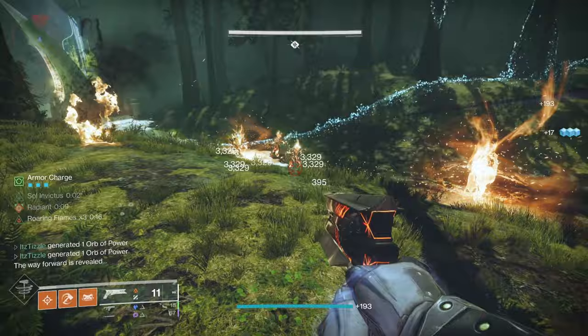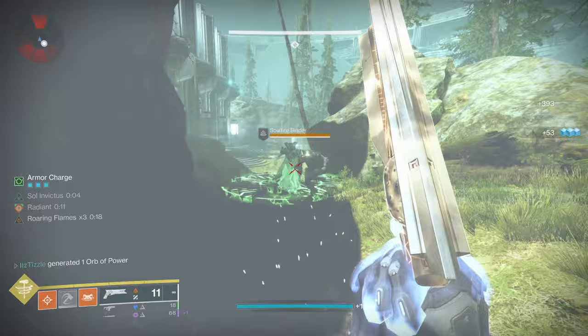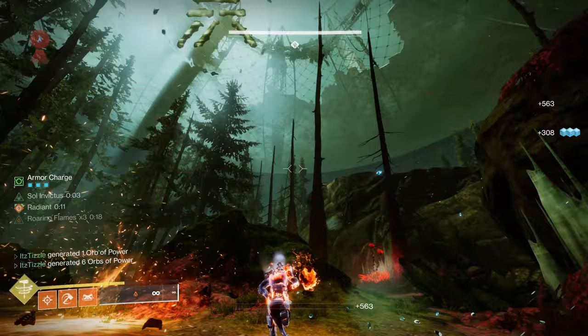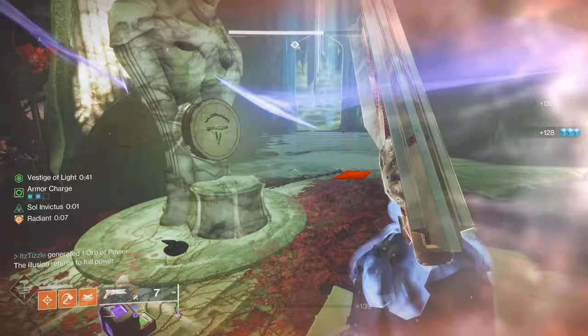So with all that out of the way, let's jump into it. The first encounter is quite boring. You have to kill an ogre which spawns a trail, and we follow the trail a few times and eventually take out a lucent hive. Pay attention to the symbol because we need that when we're done. You then go to the middle, kill the wizard and hit the symbol. Rinse and repeat this four times and you're done.